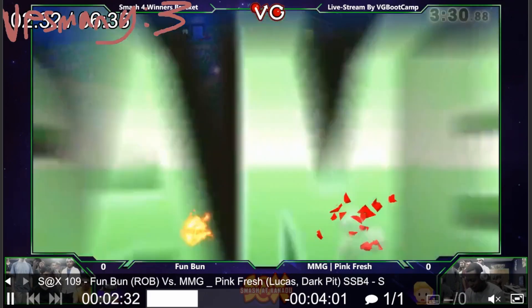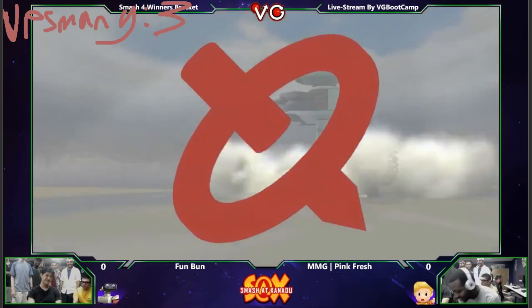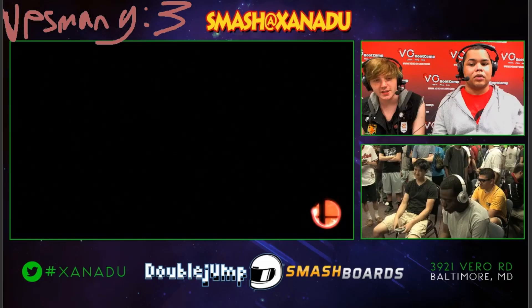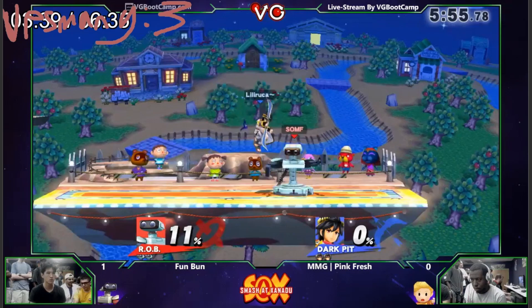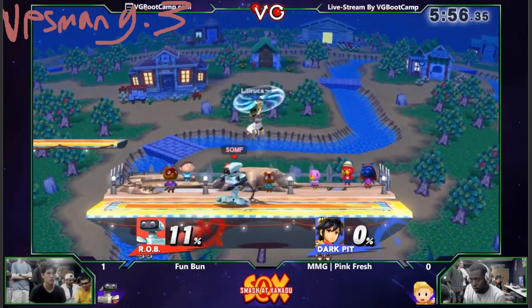Fun Bun takes a look as soon as he wins — the slight smile on Fun Bun's face, while Pinkfresh is kneeling over in terror at the terrifying Rob he just witnessed. He knows at this moment in time that he will never come across a Rob greater than Fun Bun. So he changes characters — he knows Lucas isn't going to work out. Switches to Dark Pit, with the normal Pit color so you can't really tell it's Dark Pit. Doesn't really matter — they only have like one different move.